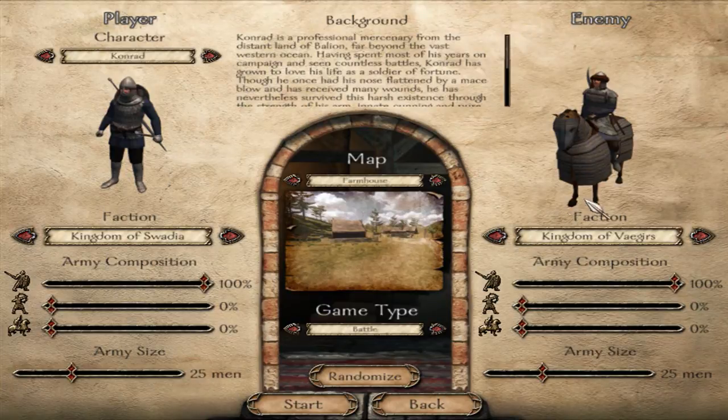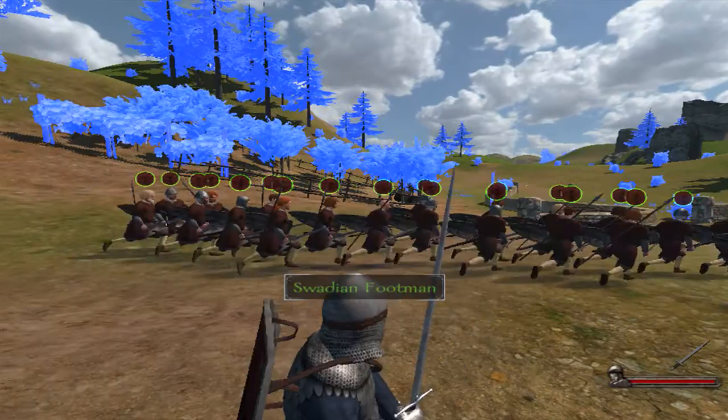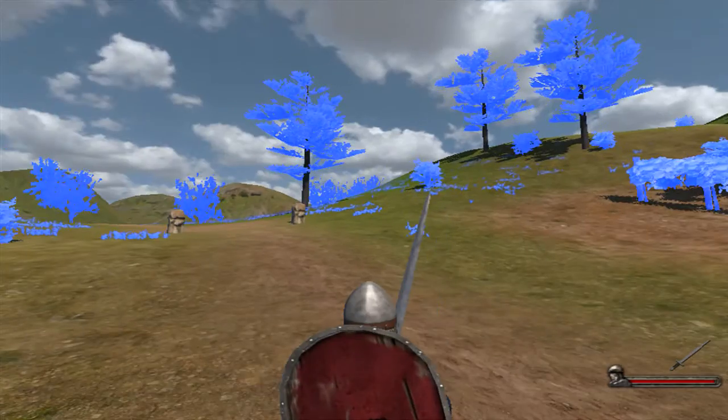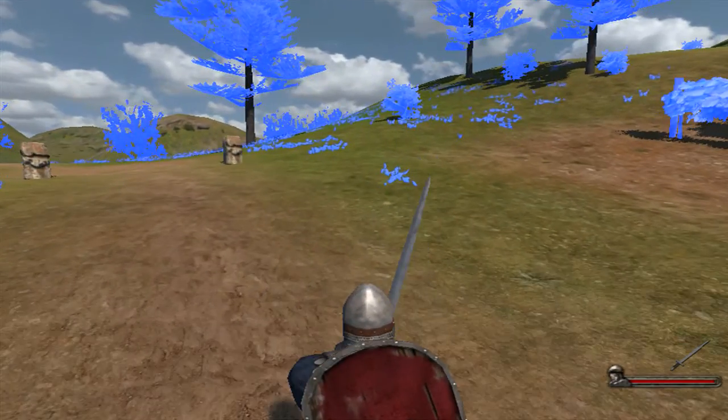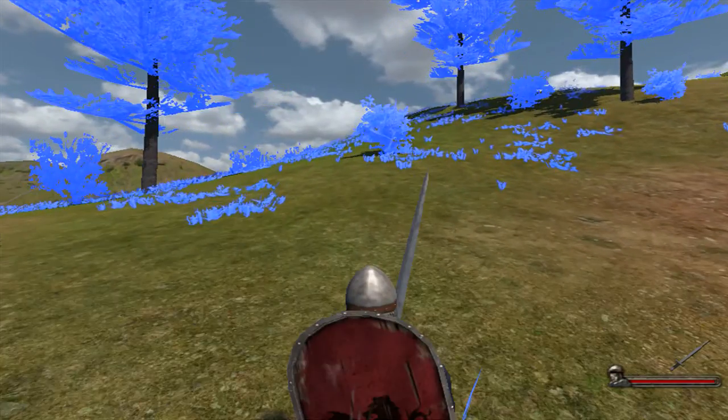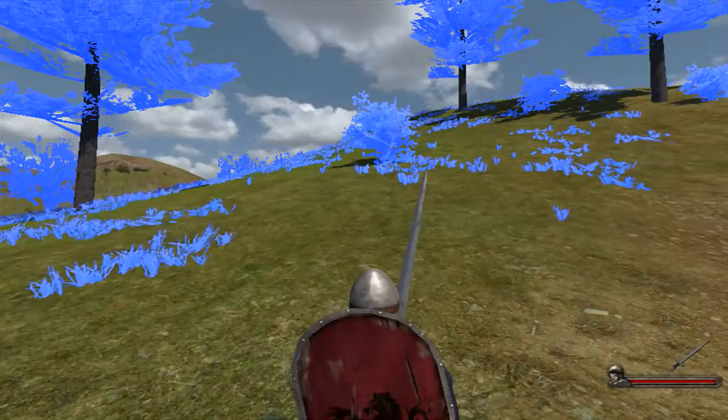This is a problem that happened to me. In the Mount & Blade games — I think all of them — the colors will be totally messed up. In the first one my character was green, red, and purple, all multicolored. And as you can see, all the plants and trees are blue. I don't understand it — it's very weird.